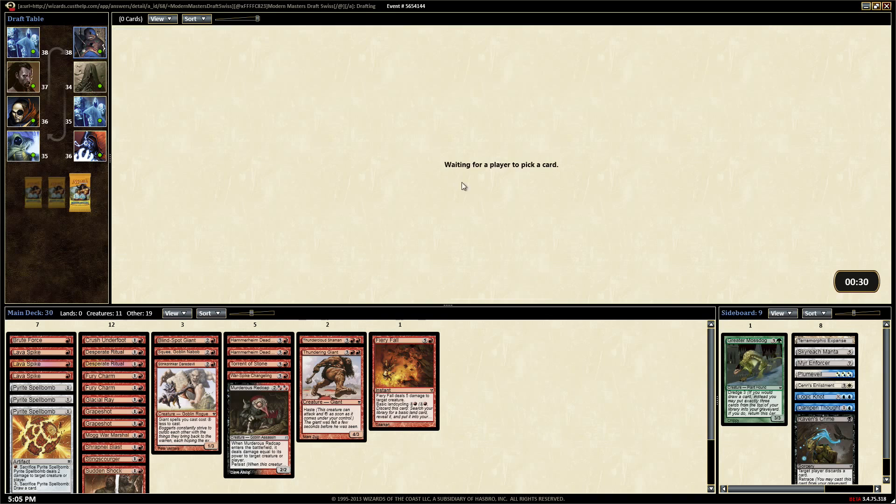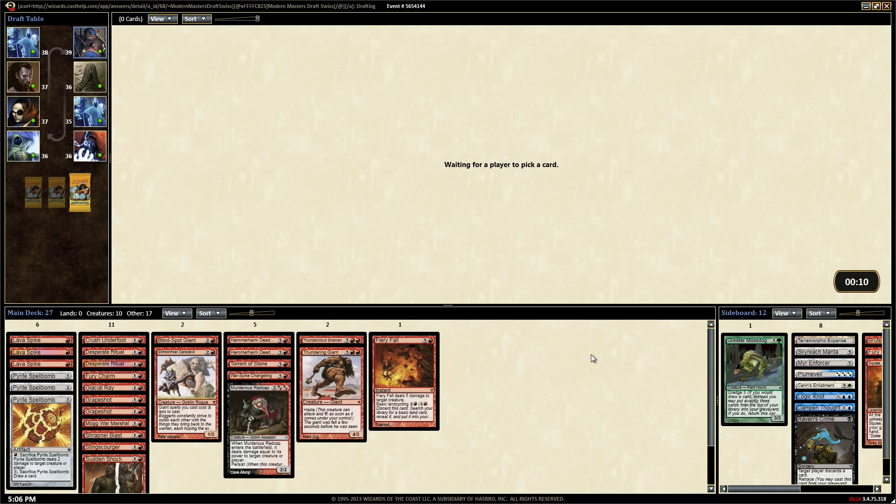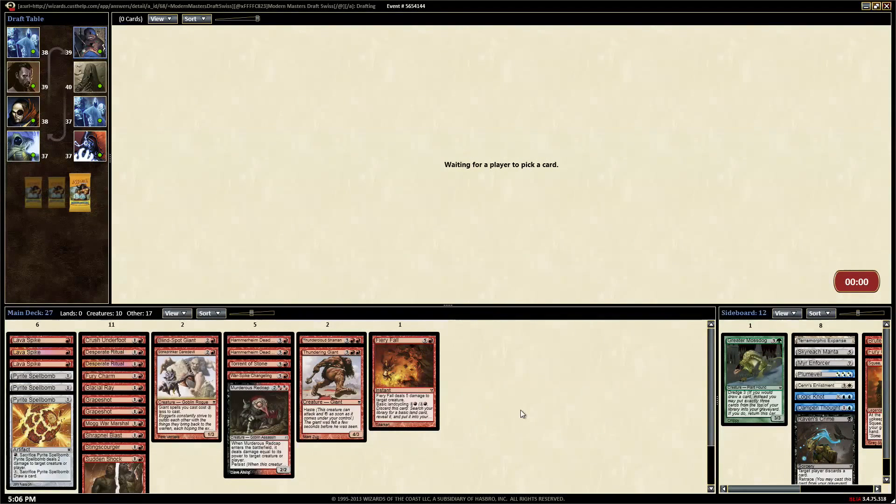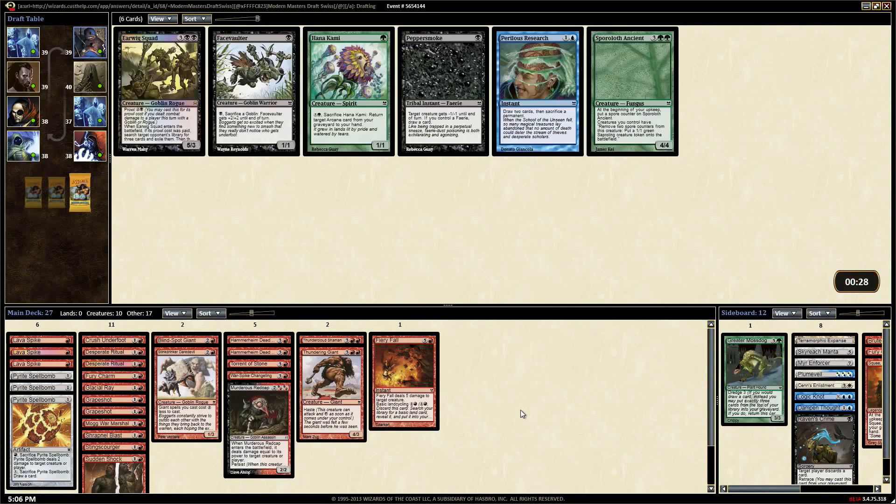Take a Marshal. I'm going to cut one of these Fury Charms, probably cut the Brute Force because we don't have enough guys. Cut Squee. I'm feeling better about our creature base at this point, even though we've only got ten. Probably run 16 lands, so we need like three cuts. This ritual might work for some things, might help us burn people out.